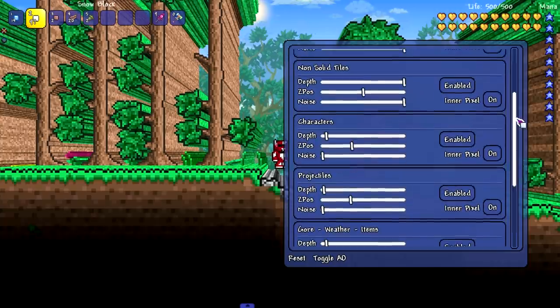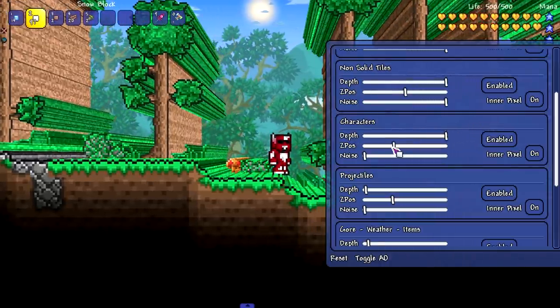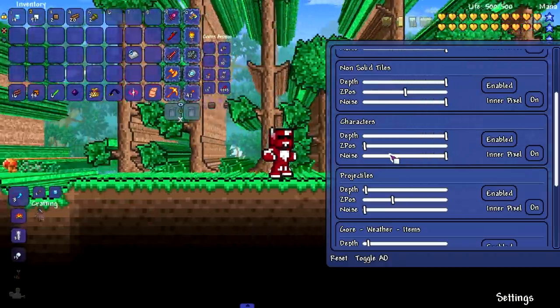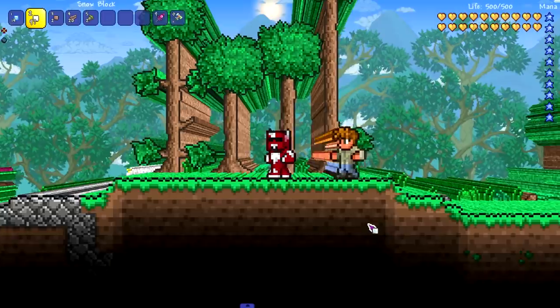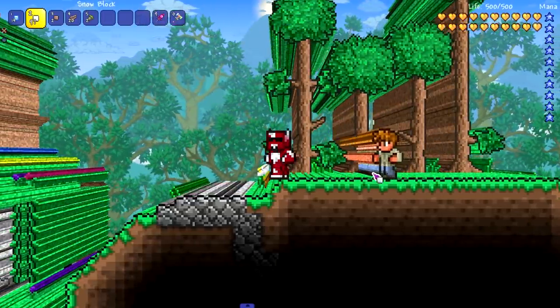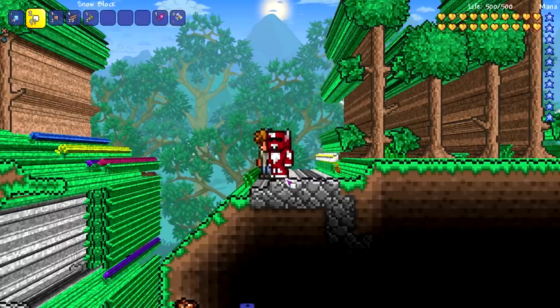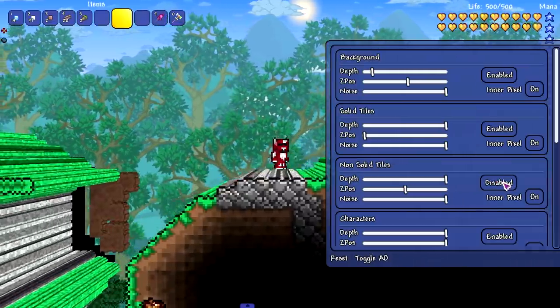There's a character depth option right here. Oh look, I got bigger — I can make myself really tiny or really big! Now I'm way up here. The guide is over there — yo, the guide's trying to run from me! Oh my god, it looks like there's 30 of them. I can straight up just disable non-solid blocks.